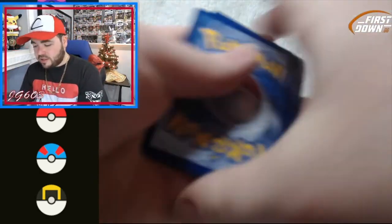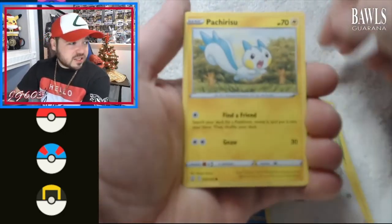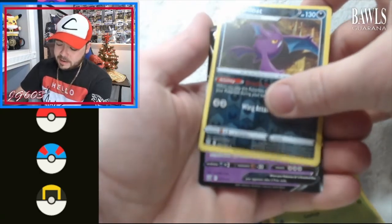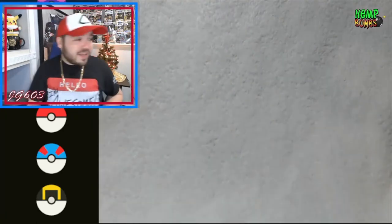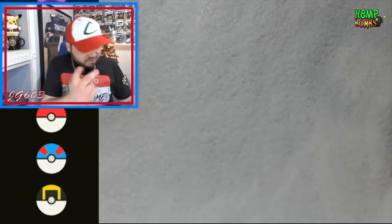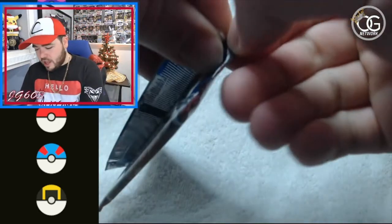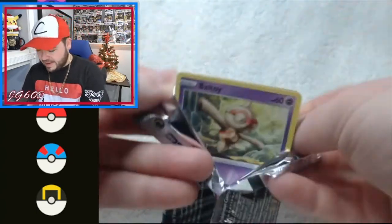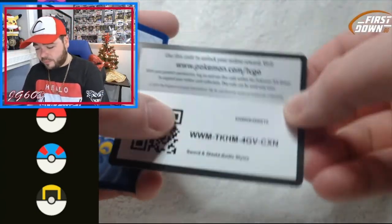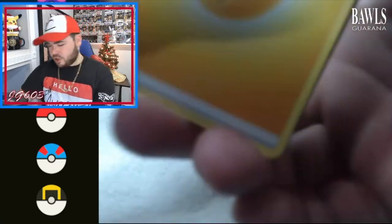Silver back code card — is this the one? Luxio, Mothim, Remoraid, Spearow, Pachirisu, Cherubi — and that is definitely not a Necrozma V. We'll take a V, we'll take a V-Max, we're not happy about it but we'll take it. Back to back silver back — so there's a third silver back from 12 packs. That's actually not bad, considering about a third of a booster box should be the good ones.